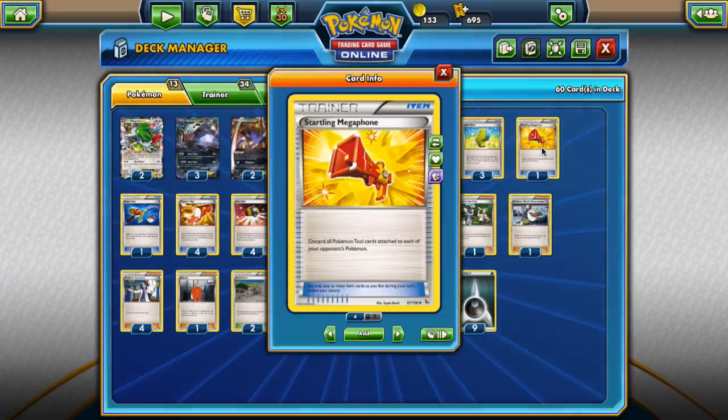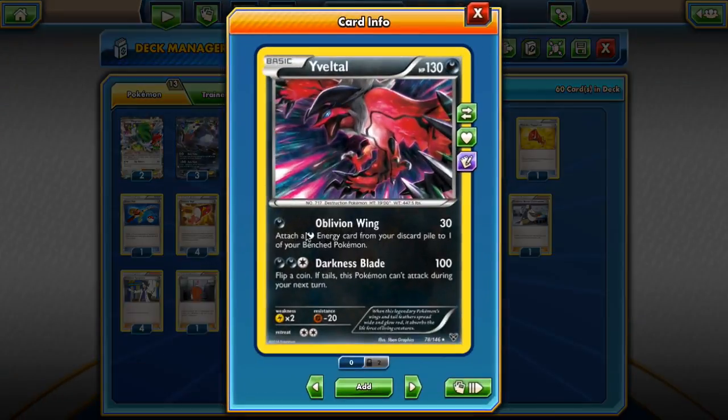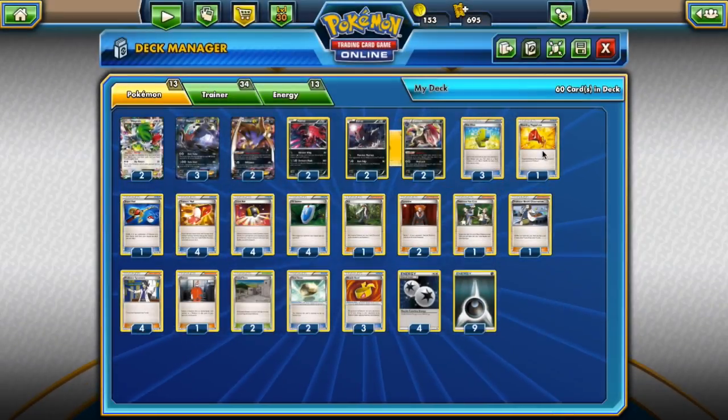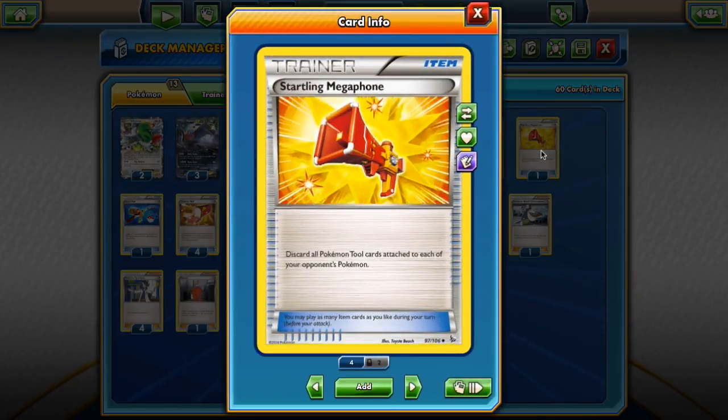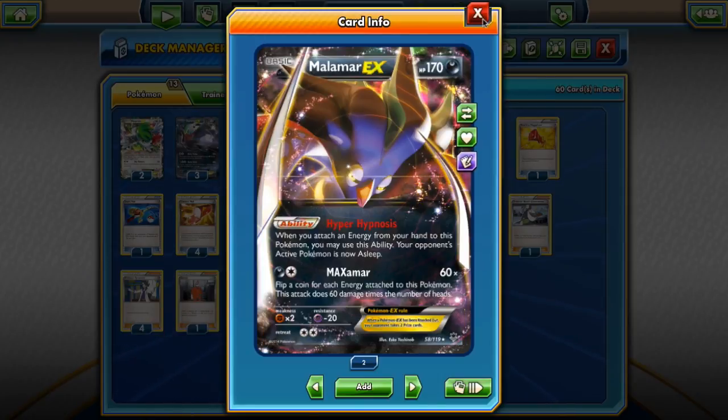One card I think we have to play right now is Startling Megaphone. We're going to be seeing more and more of it. The Fighting Fury Belt — the new tool that attaches to a basic Pokemon, deals 10 extra damage and gains 40 extra HP — is going to see a lot of play in Night March decks, and we kind of have to use Startling Megaphone to get rid of those, just so we can kill them in a single hit. It also works really nicely if Garbodor starts seeing play, so we can get rid of that tool and be able to use our abilities — especially the Malamar EX ability to put opponents to sleep.